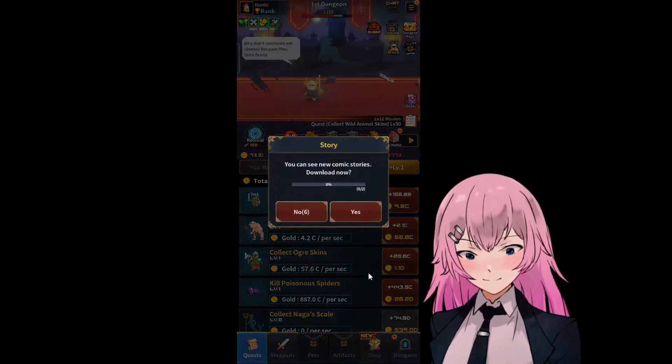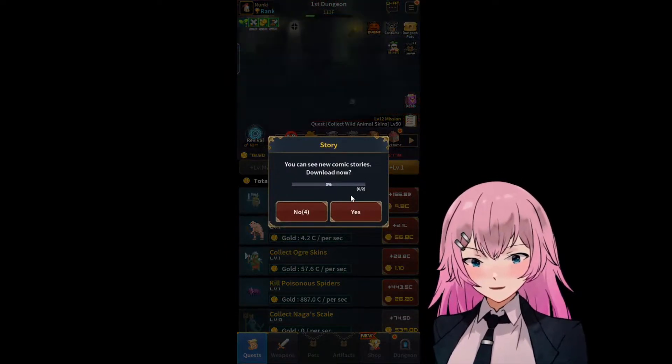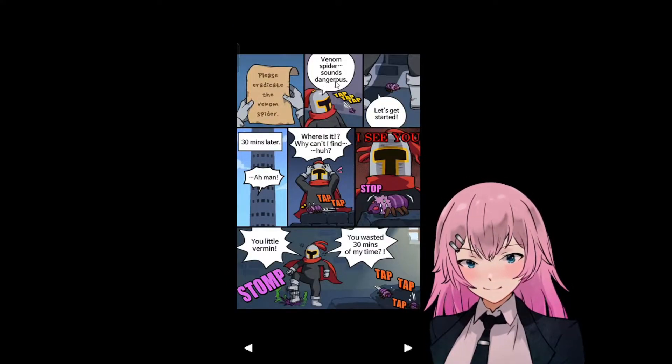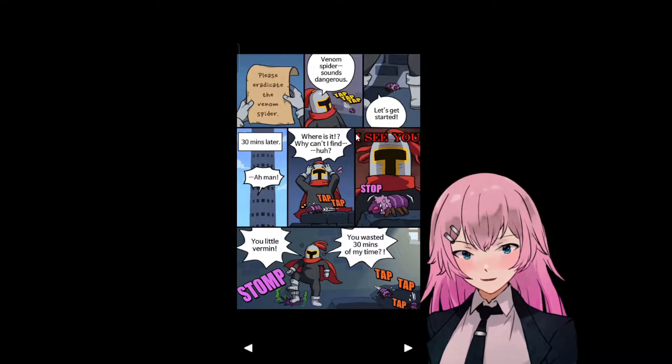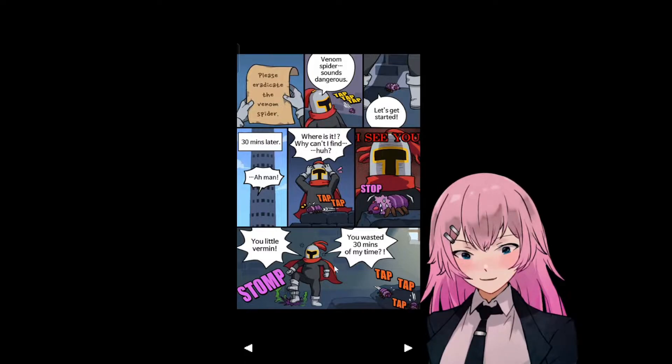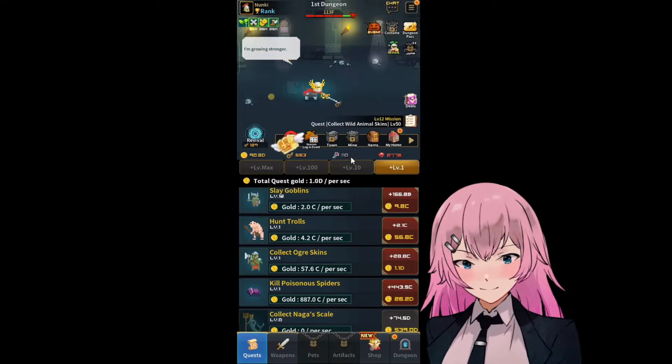And also this one - you can see new comic story. Yeah, download please. Eradicate the venom spider - get a spider. It sounds dangerous. Get started. Where's it - where can I find it? I see here - wait.